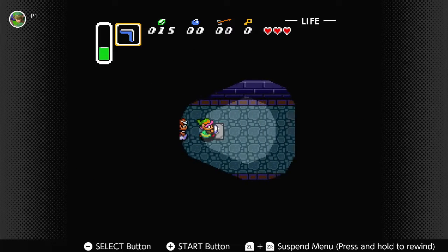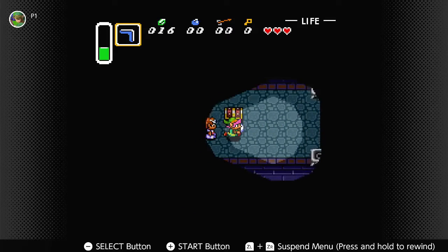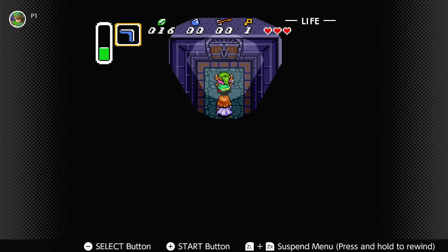Here we have more bats. Bats — of course, in the Zelda series. Here's the chest — get a key. We're going to use our key to open doors.